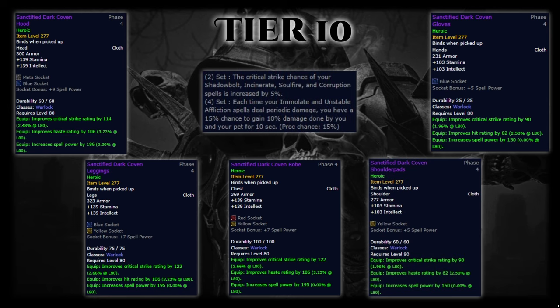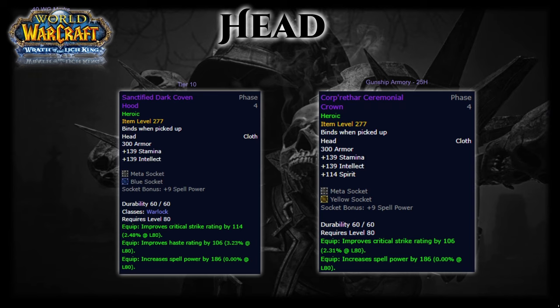Now onto gear options. For your helm, you really only want to get the Tier 10 helm — it's just unparalleled and the set bonus is insane. If for some reason you're not using the Tier 9 helm, Corpothar's Ceremonial Crown off the Gunship on 25-man Heroic isn't a bad option in the meantime. However, you're probably still wearing the Tier 9 one if you geared properly in ToC, so I wouldn't worry about it.